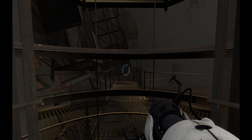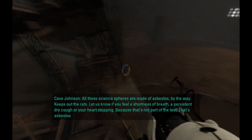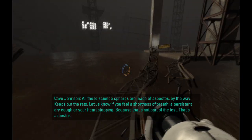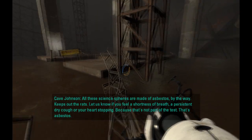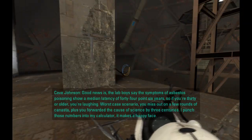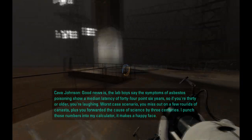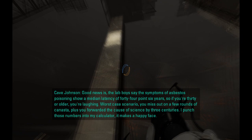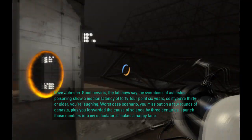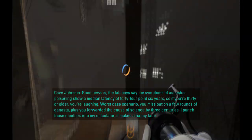It's going to be like a whole video of me just staring at a wall. All these science fears are made of asbestos, by the way. Keeps out the rats. Let us know if you feel a shortness of breath, a persistent dry cough, or your heart stopping — because that's not part of the test. That's asbestos. Good news is the lab boys say the symptoms of asbestos poisoning show a median latency of 44.6 years. So if you're 30 or older, you're laughing. Worst case scenario, you miss out on a few rounds of canasta. Plus, you forwarded the cause of science by three centuries. I punch those numbers into my calculator, it makes a happy face.